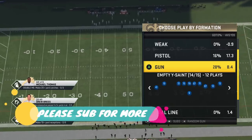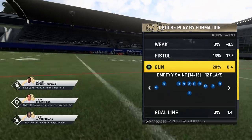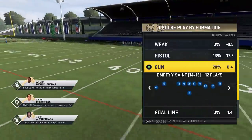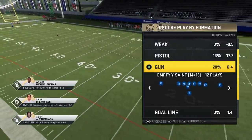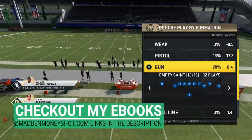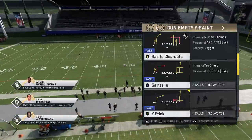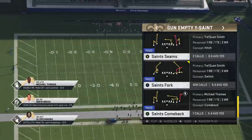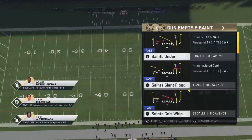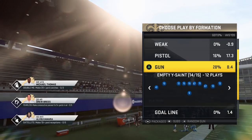Welcome back YouTubers and Madden fans. This is Matt MoneyShot sniffing out the Madden cheese. I've got some plays for you today out of the Saints once again. I'm going to be doing some plays out of Gun Empty Why Saint — if you guys wanted to see more empty formations I would do that. I'll try to put a link in the description for the last Empty Saint, which was a really explosive formation as well. This particular formation is probably one of my go-tos if I need any type of play — first down, third and long. I have home runs in this, I have dink and dunk plays. This is definitely one of my go-tos because I personally use the Saints the most.